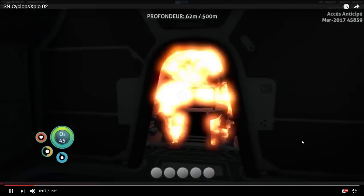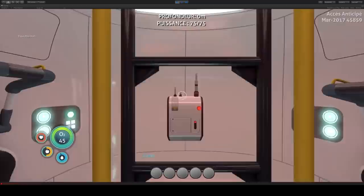So you can see we are right now inside the Cyclops and the game developer is typing the destroy Cyclops command and boom! Do you see? This is amazing. Don't be inside a Cyclops if it gets destroyed, because well, I'm sorry, but you're going to die.